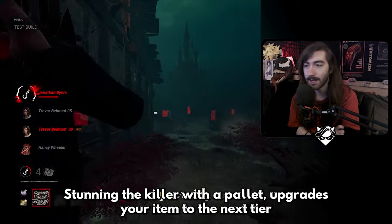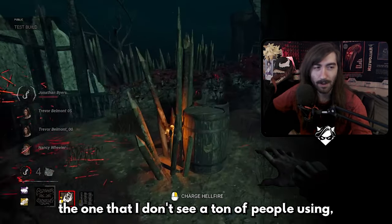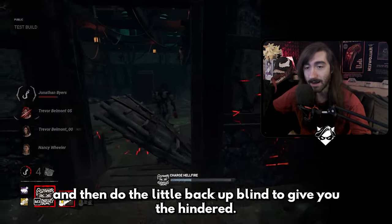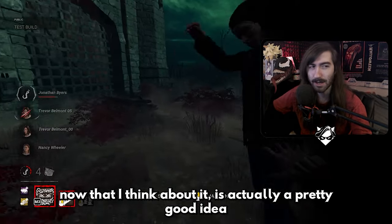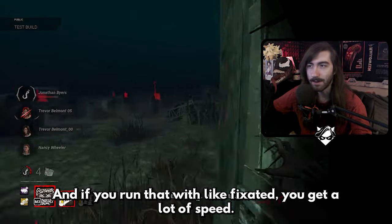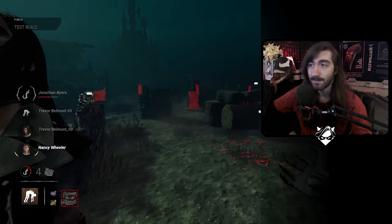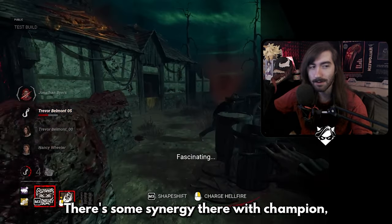Exaltation: stunning the killer with a pallet upgrades your health item to the next tier and replaces 25% of the item's charges. I don't see a ton of people using this, but it could be nice for champion delight players who go for pallet stuns and then do the backup blind. While doing that they'll be getting part of their flashlight charges back. If you run that with Fixated for speed, and don't need to run Batteries Included to extend flashlight time, you could replace a battery with a Wide Lens and get blinds from even further away — there's some interesting synergy there.